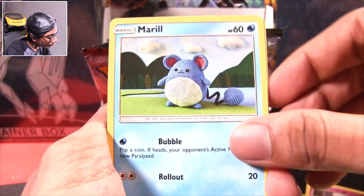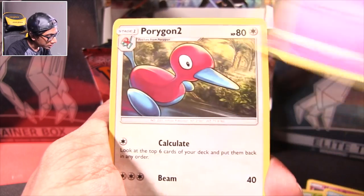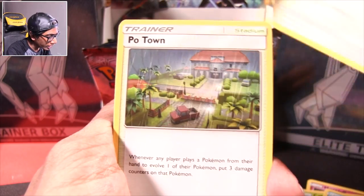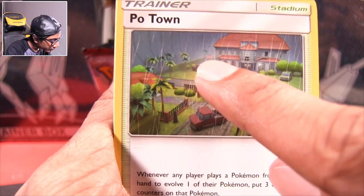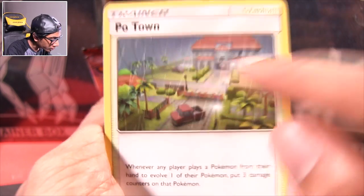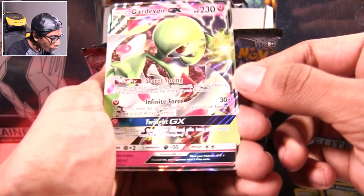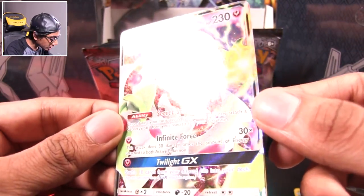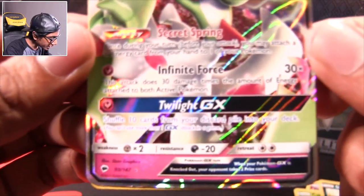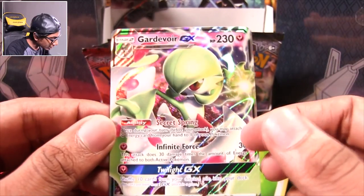Morelull, Caterpie, Marill, Rhyhorn, Sandygast. Porygon 2 — that hurts. Is there something flying there? It's a freaking flying Kyogre — Poké Town. Don't those flying animations look like Kyogre? Dusclops, Sneasel — whoa! Gardevoir! Whoa, okay? Gardevoir GX, Twilight GX! Now that's Yu-Gi-Oh GX, dude. That is so cool. It evolves from Kirlia.